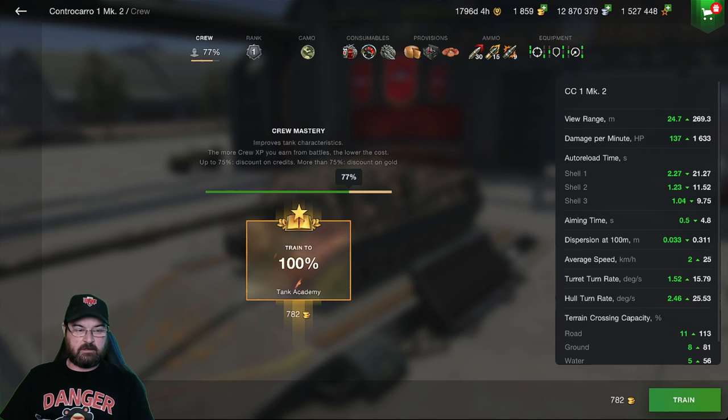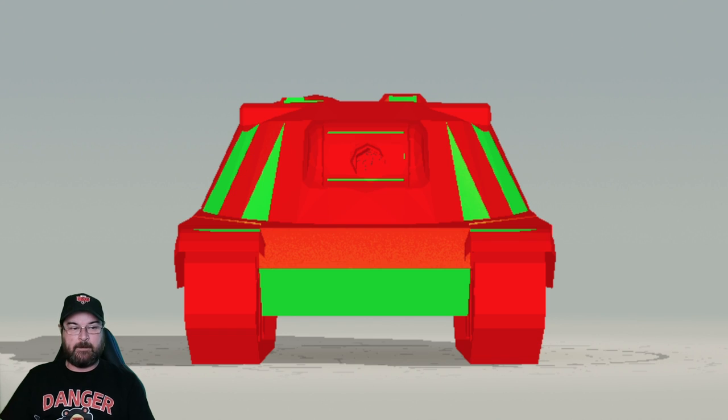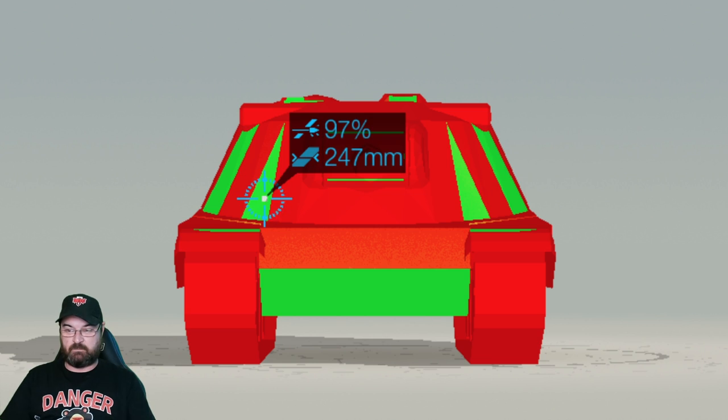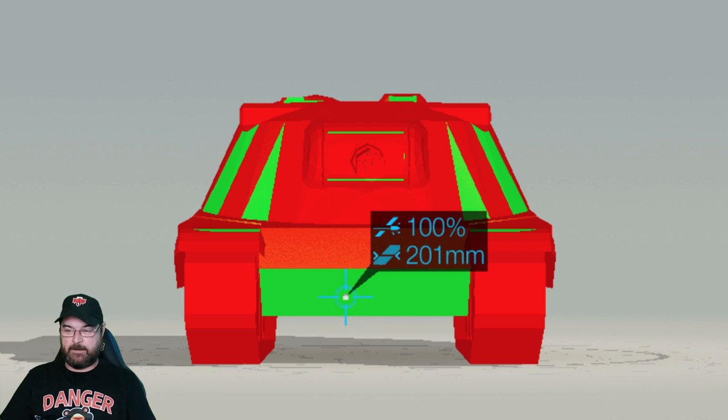Now let's look at the armor profile, because a lot of people have been moaning this is a bad tank — but realistically it isn't. Here it is in Armor Inspector. I'm putting it against a Type 71 tier 10 heavy because it will face tier 10s. As you can see, the cheeks are wide open and can be penetrated, same as the bottom plate.